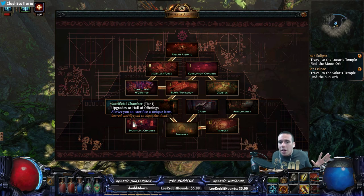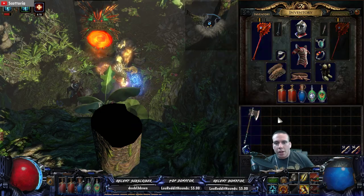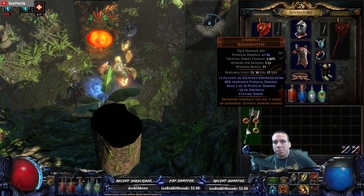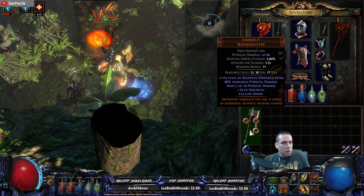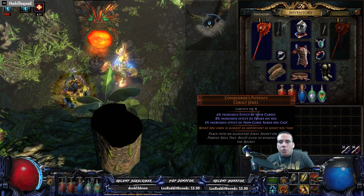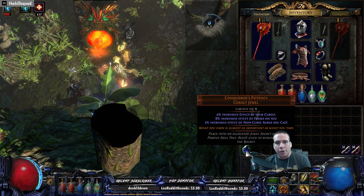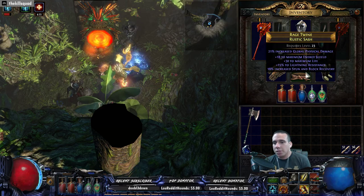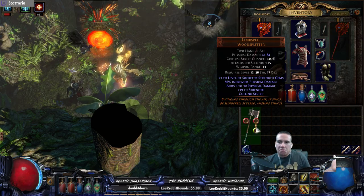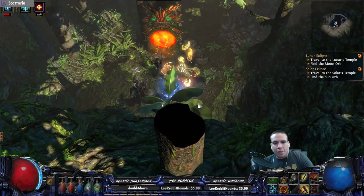From my understanding, you might actually be able to get a Headhunter this way at tier three — who knows. I'm bringing a Limb Split axe with me, and also a Conqueror's Potency jewel. We'll see if I can only do one of them; I'll probably just go with the axe since it's bigger.